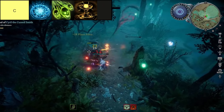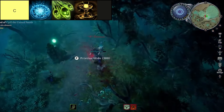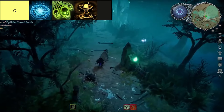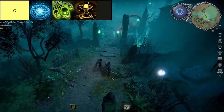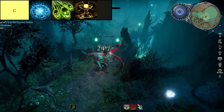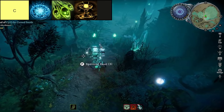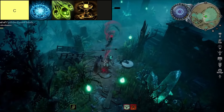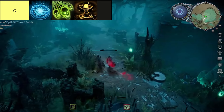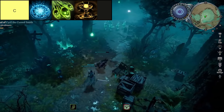Ice Nova is a spell in V-Rising that summons a Frigid Nova at the designated location, dealing 140% magic damage while also spreading chill to nearby foes. Despite its utility in inflicting area-of-effect damage and applying the chill effect, Ice Nova falls short in terms of sheer destructive power. Its reliance on enemies being already chilled before freezing them limits its effectiveness, making it less impactful compared to other spells in the game.